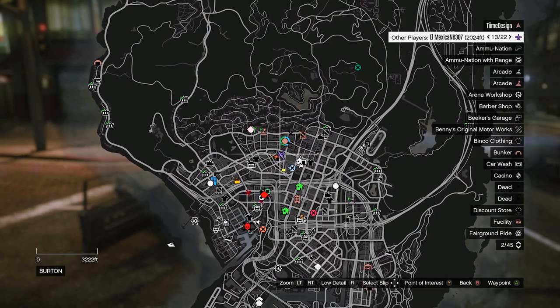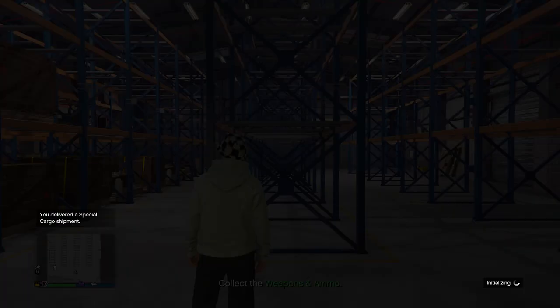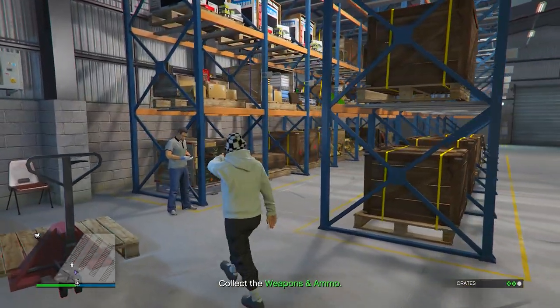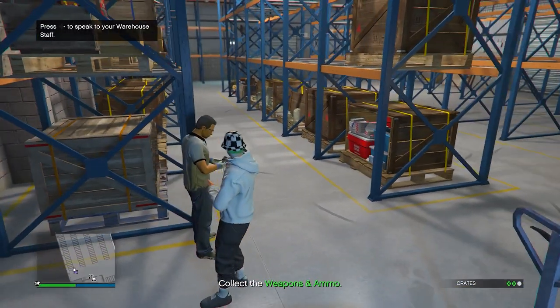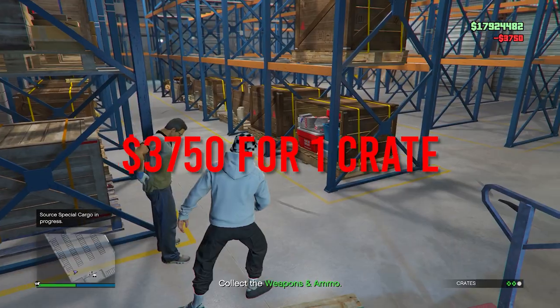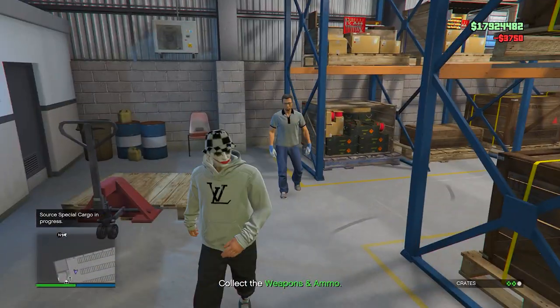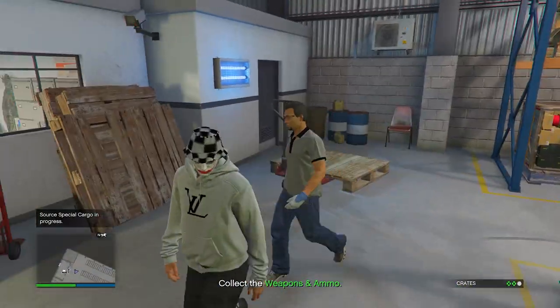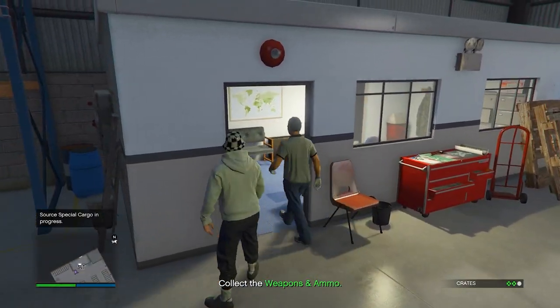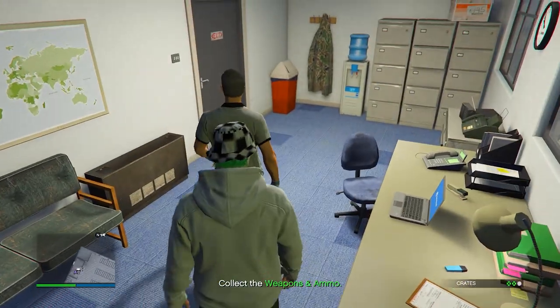Following the introduction of the Criminal Enterprise update, players can now send warehouse staff members out to pick up random goods for a price of $3,750 each trip — that's with the 50% discount this week. They typically take about 48 minutes to deliver one shipment, and you get one warehouse staff member for each warehouse you own, so five in total.